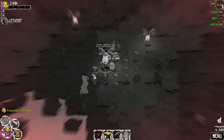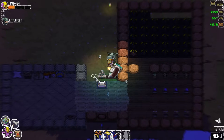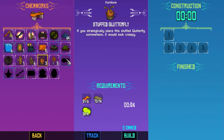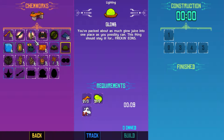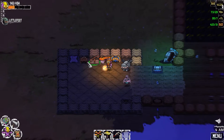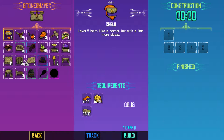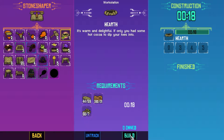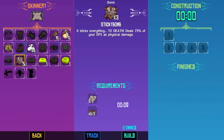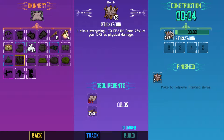Dang it, I knew I shouldn't have done that — now we have to do it all again. I think we need some bombs. Unfortunately we just lost a bunch of stuff, but let's see if we can make some. What's the cheapest bomb we can make? We have seed bombs but we don't have a lot of seeds, so that won't work. But we can make sticky bombs — yeah, we got a couple — which should help.